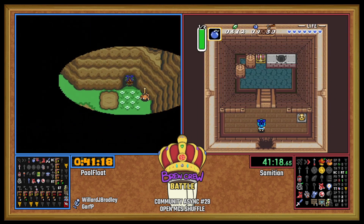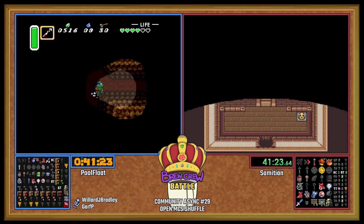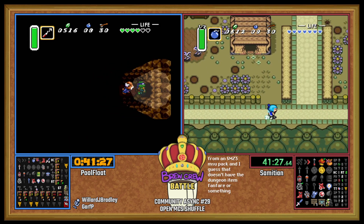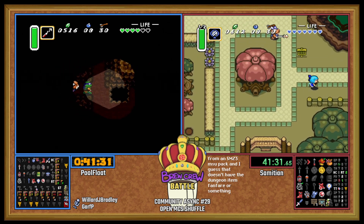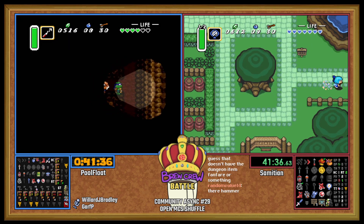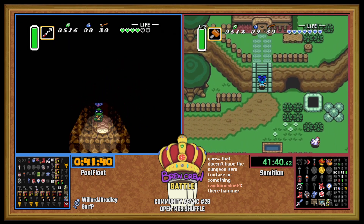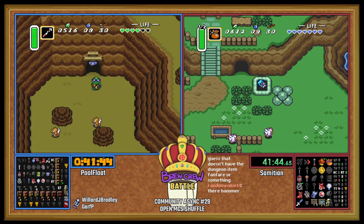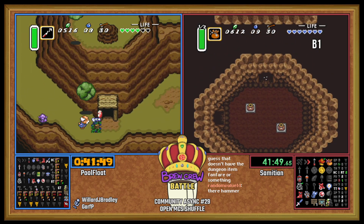We're finally heading up the mountain. We didn't really see too much up there — we got Flippers, Half Magic, and Ether. This is from an SMZ3 MSU pack, and I guess that doesn't have the Dungeon Item Fanfare. I've used MSU packs that suddenly you hear vanilla music and you're like, oh, okay.